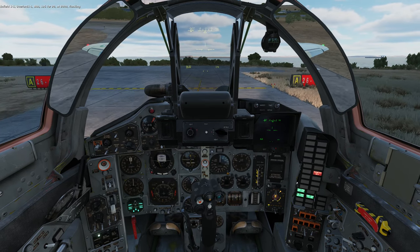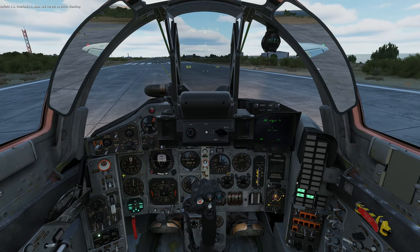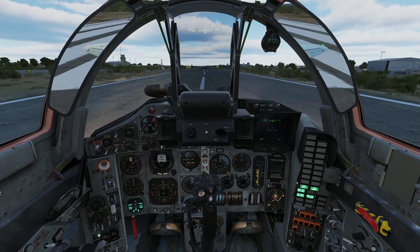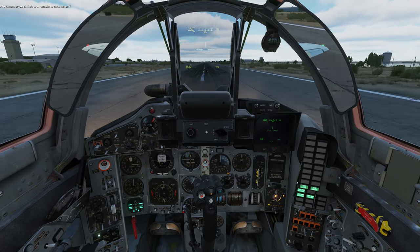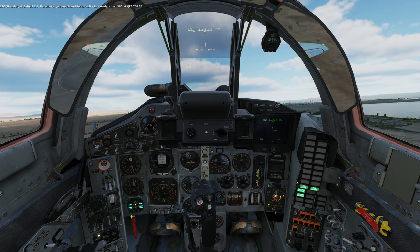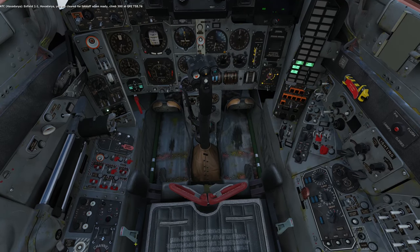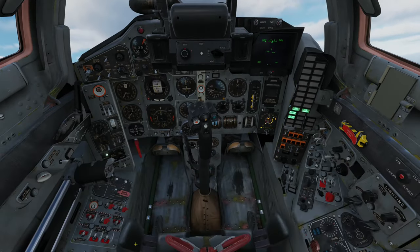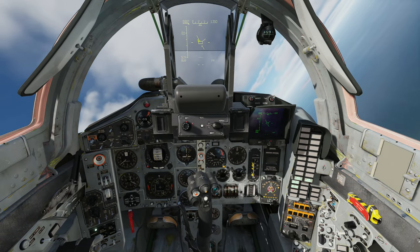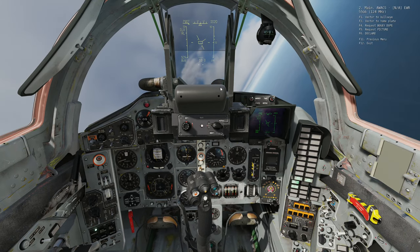Let's trim the aircraft a bit and intercept those targets. Landing lights on because we're on the runway — full afterburners. The aircraft does a little bit of this sometimes. Gear up, lights off, navigation lights off, flaps up, mirrors off. Let's turn on our radar and the electro-optical system. We're airborne — let's intercept those targets.